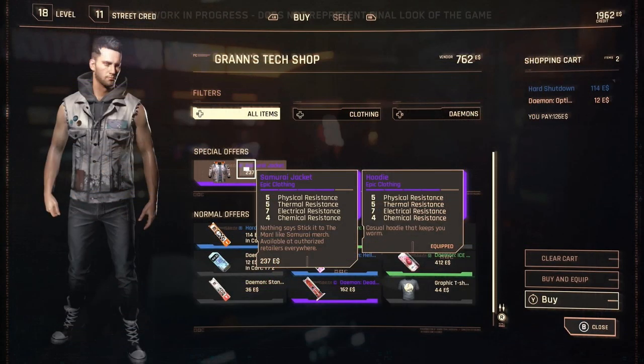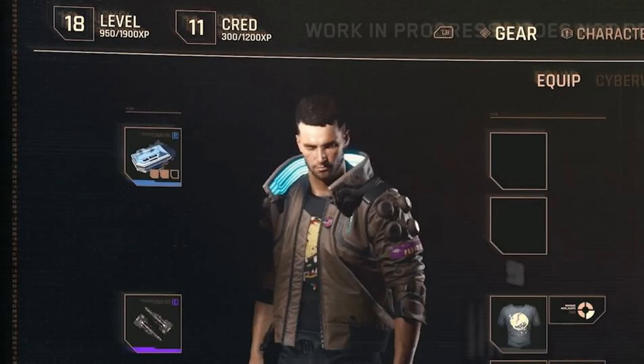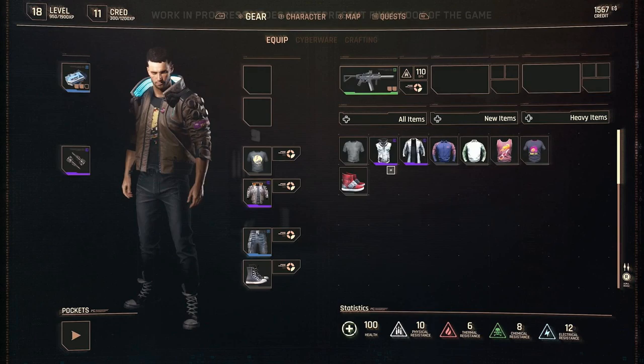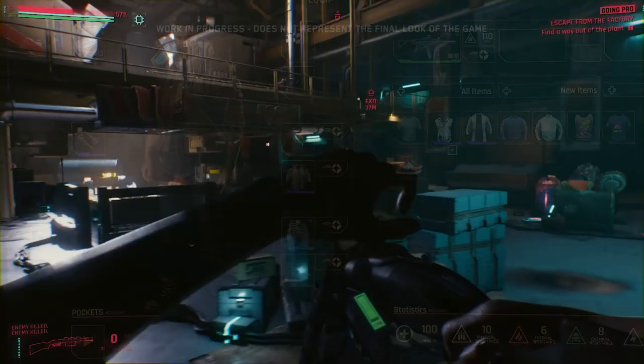One of the biggest things to take away from the vendor menu is item rarity. Notice the Samurai jacket — its name is in purple, which stands for epic gear, while other names appear in white, blue, and green, presumably representing common, rare, and other variations. Moving on to V's character screen, we can see the level and XP at the top left. The inventory shows V's biochip at the top left — assumingly a rare item — then below that V's nanowire, which is used to jack into things, hack from far away, and can also function as a weapon.